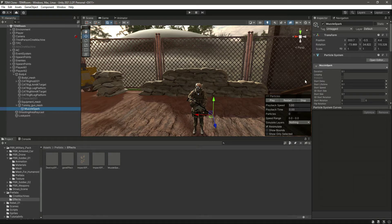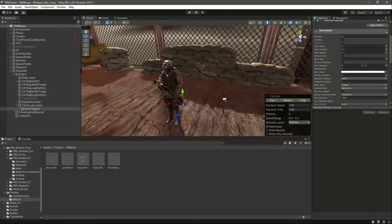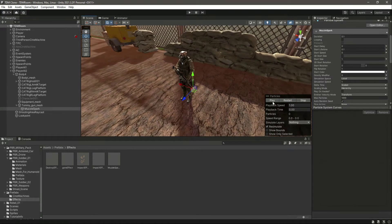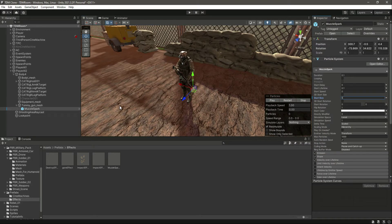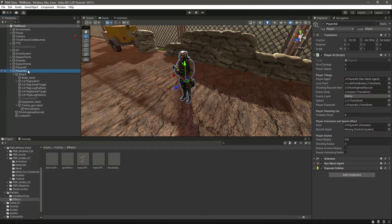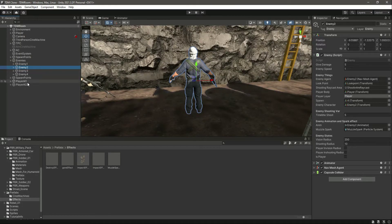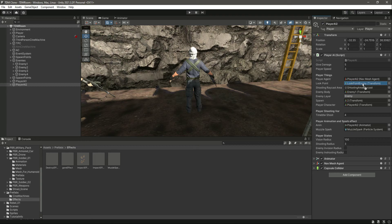Let's make the start size 100 — actually let's make it 200. Now it looks good. Click on Prefab, Unpack Completely. Now click on Player AI and drag and drop the muzzle spark effect right there. The other things are assigned by themselves. This second Player AI will simply kill this enemy, so drag and drop that enemy right there.